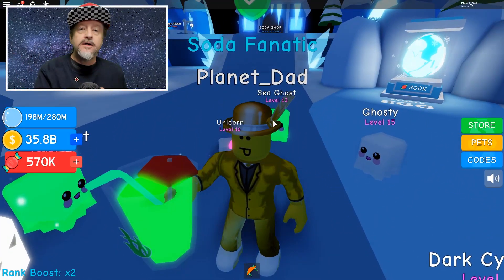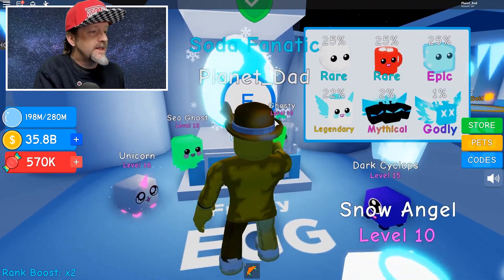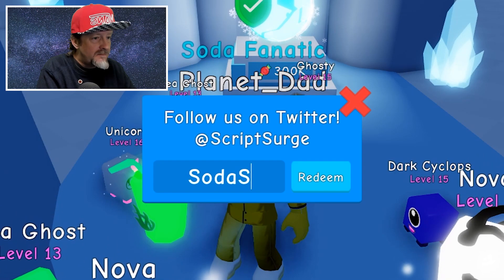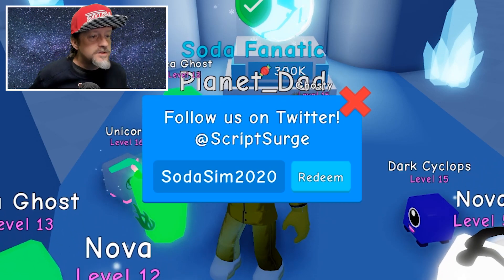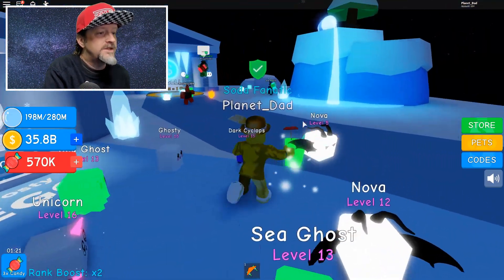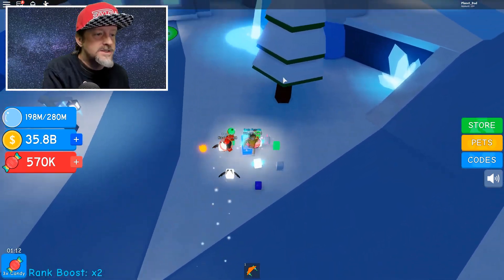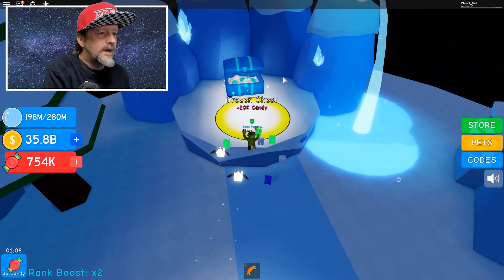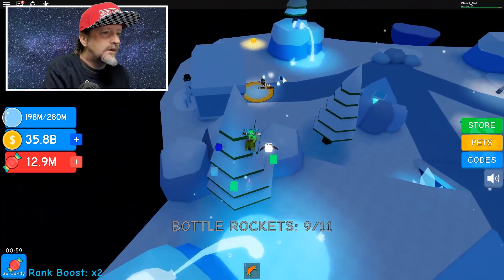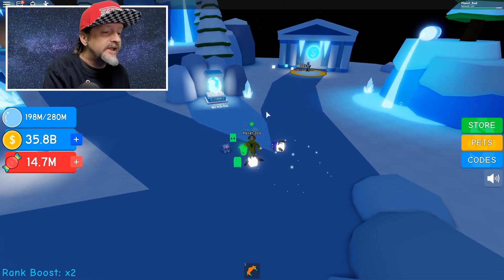Let's go ahead and do all the codes, then I'm going to start popping open some eggs and ranking up. We're going to see if we can get these best pets. All right, we've got some brand new codes. The first code is SodaSim2020 — boom, I got a minute and 30 seconds of triple candy. I actually have to use that right now, so make sure you are ready to pick up candy as soon as you enter that code. I just picked up a chest and got 12.2 million candy with the triple boost — that's amazing! The next code is ice cold — boom, we get triple coins.